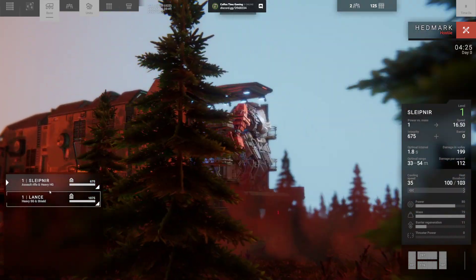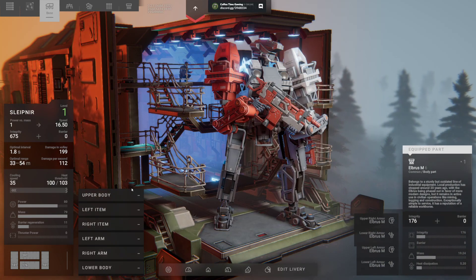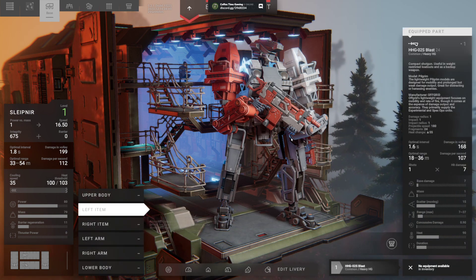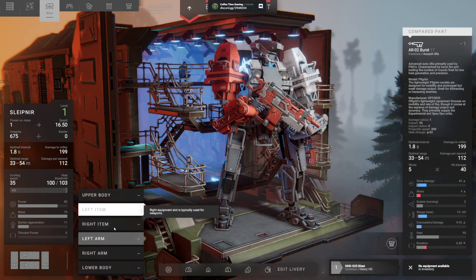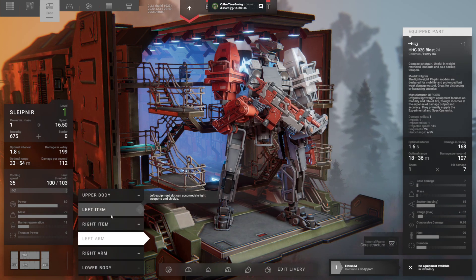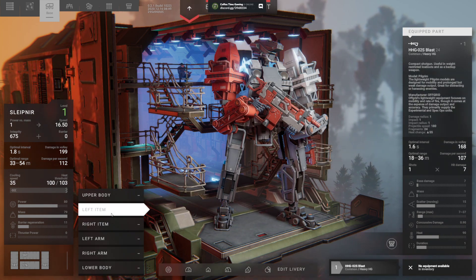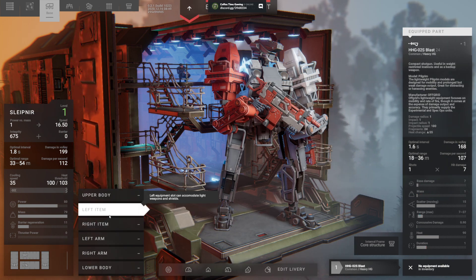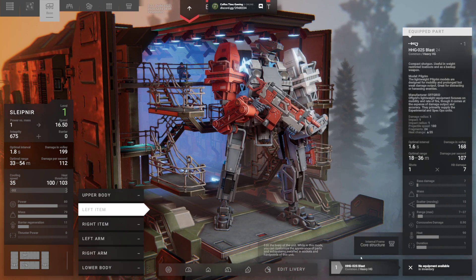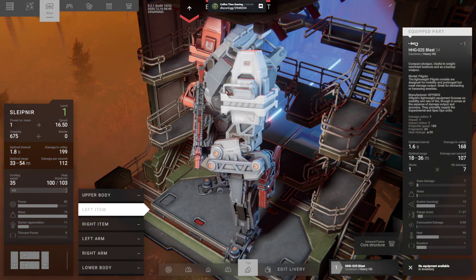We have only two mechs. The first one, Sleipnir — I don't have any items to interchange. It has a rifle with burst fire and on the left item... and a heavy gun. Actually it's a combat shotgun, sort of a shotgun really.